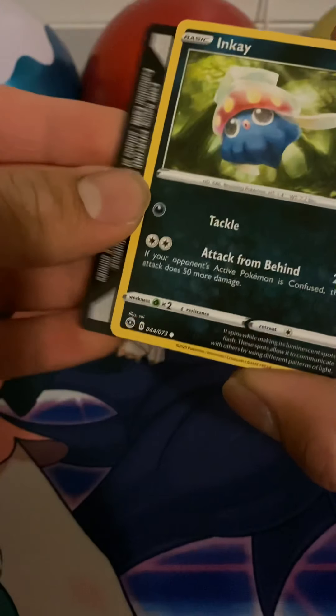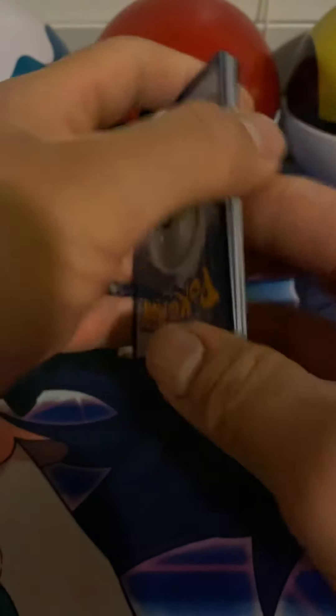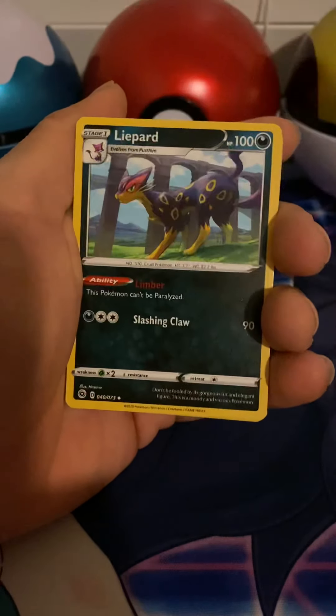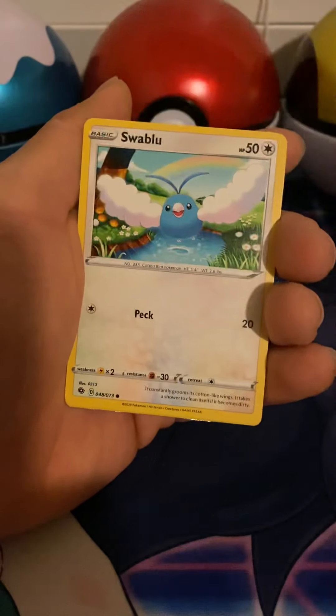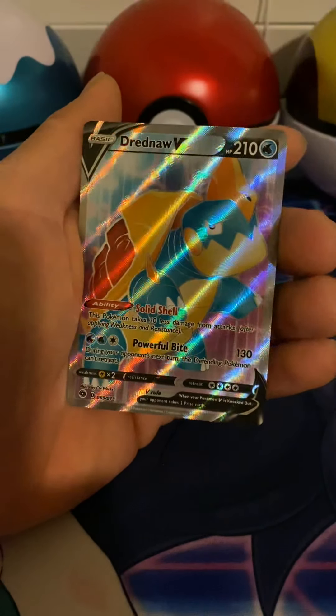I think they're all white code cards anyway. This one is four. Alright — energy, Ralts, Linoone, Carvanha, Swablu, Charpedo, Weedle, Trubbish, and a Dreadnott.